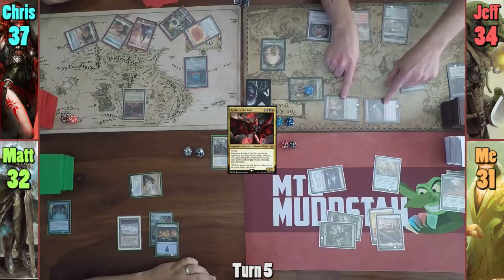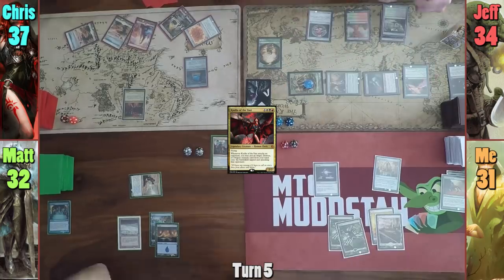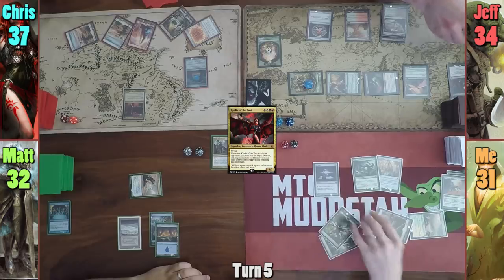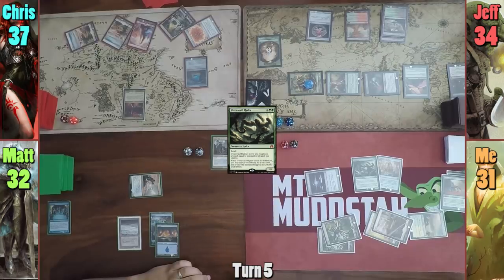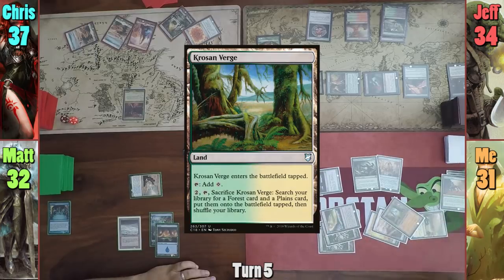Matt and I each take five while Chris loses three. With nothing else, Jeff passes. On my upkeep, Jeff gets a Saproling token — this is getting pretty out of hand. I play a tapped Scattered Groves and pay six to cast an Ulvenwald Hydra. I get two triggers as it enters the battlefield thanks to Panharmonicon, and I go grab two lands: Blighted Woodland and Kroos and Verge, before passing to Matt.